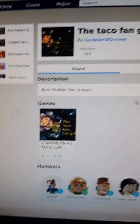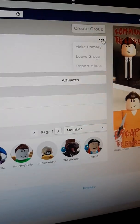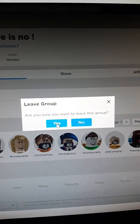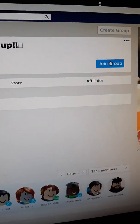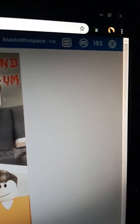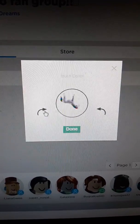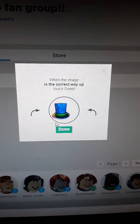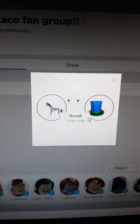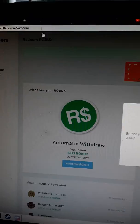So it's telling me to join a group — the Taco Fan group. So I'll go and leave my current group. Yes. And go back and join this group. And meanwhile, I still have 183 Robux. So we're going to quickly verify. We did that in 7.8 seconds. So we joined the group. Now we're going to go back to RBX Offers.